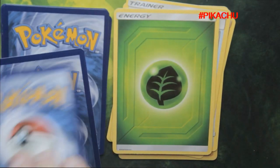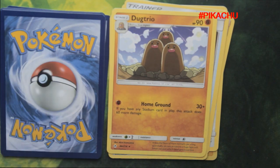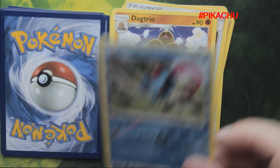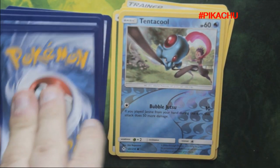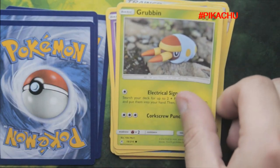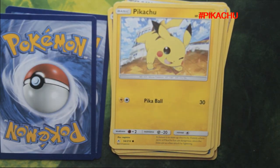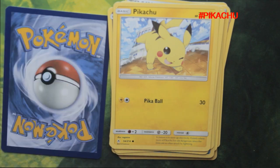We've got a Stealthy Hood, an energy card, a Dugtrio — I prefer that one over the Alolan form. We've got a shiny Tentacool, that's really cool, a Ghastly, a Grubbin toy version, and we've got another Pikachu — look at that, that's really cool!